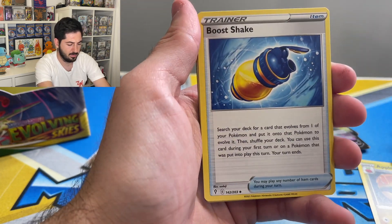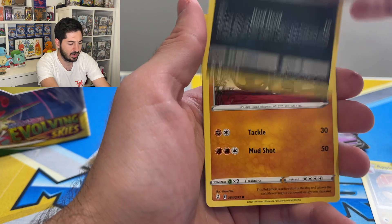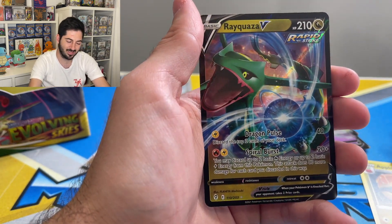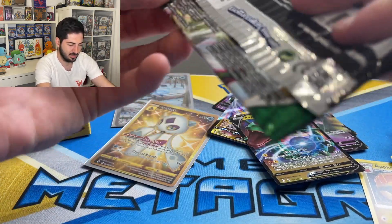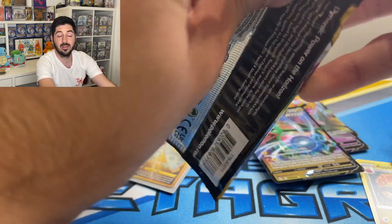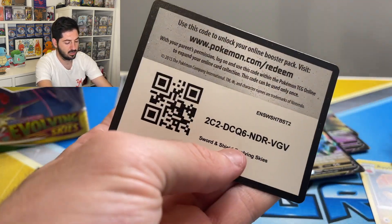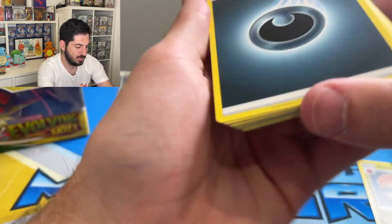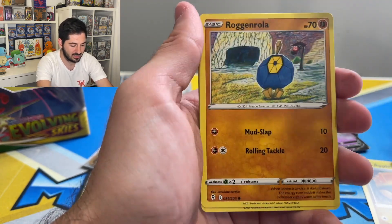Floette, Boost Shake, Shaymin, Gossifleur, Fletchling, Scraggy, Hippopotas, Tympole, Zygarde, and a Rayquaza V — not the Rayquaza we wanted. I got him graded — I got a 9 actually, which was very cool. You hear me talking about this grading company a lot because I really like their slabs.